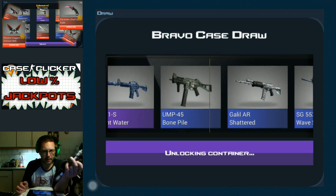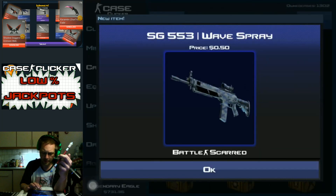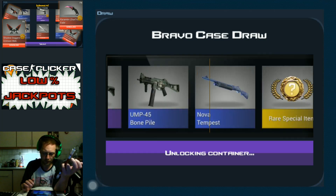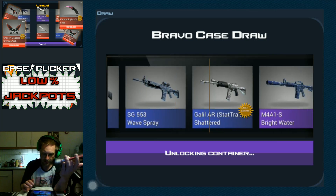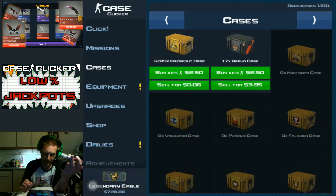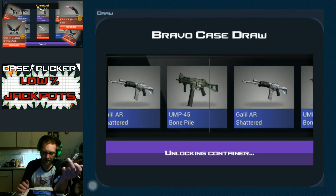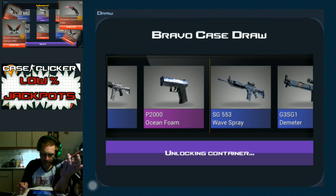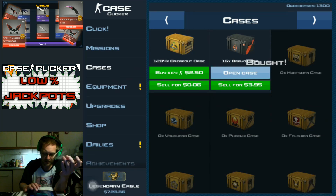What's it gonna be? A Wave Spray — yummy. Just sold it. I have 1284 Breakout cases — that's pretty silly. Note the sell value: six cents each. And I don't think you can batch sell them; I think you need to do it individually. So let's just be honest — that's not going to happen.